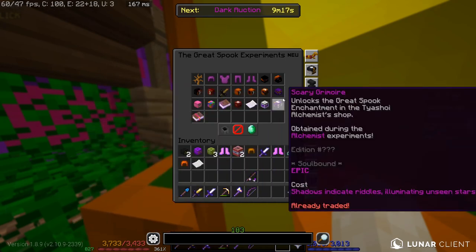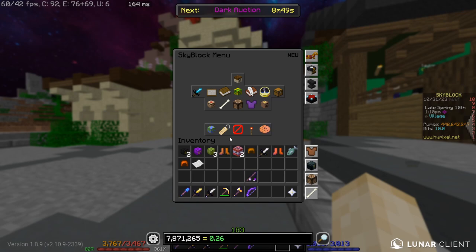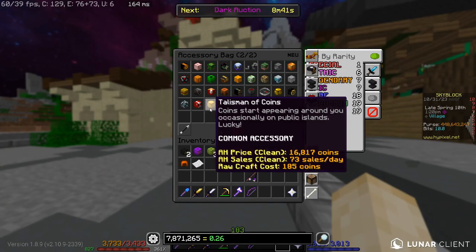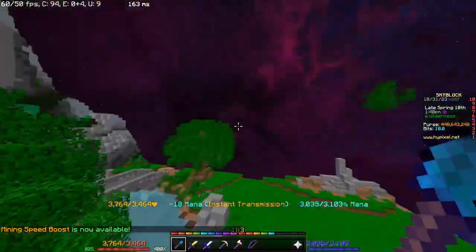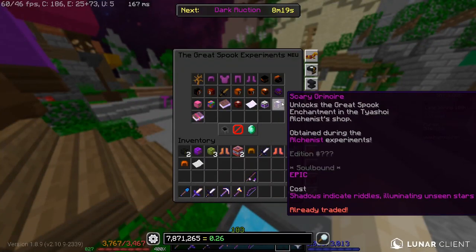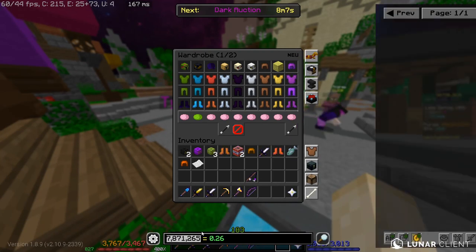For the scary green war, this one is more complicated. You need to have exactly 7,871,265 coins in your purse to the dot. Put all your money in the bank, then withdraw exactly that amount. I recommend using the emerald ring and coins talent to help reach this exact number. When Sirius spawns next to the dark auction, talk to him and he will give you the item needed for the grand green war — 'shadows indicate riddles illuminating unseen stars' — which unlocks the great spook one enchantment for your great spook armor, giving you more fear.